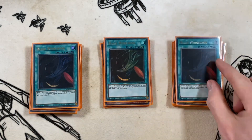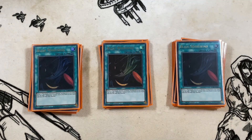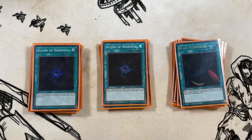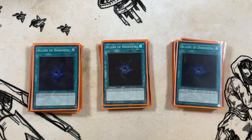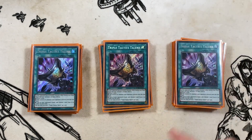Now for spells: three copies of Black Whirlwind — one of the best cards in the deck, you better play three. Three copies of Allure of Darkness because pretty much everything is dark, so draw two and banish one. It doesn't matter if you banish a Blackwing because you can just use Astor and summon it back. Then three copies of Triple Tactics Talents — going first it draws you more extenders, going second you can take a monster your opponent controls and make Dragoon.